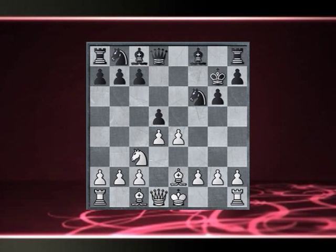Instead we play e5, Nxe4, Nxe4, Dxe4, and white castles kingside. A successful attack requires the cooperation of all your pieces. By castling we activate our rook at the same time as we protect our king.